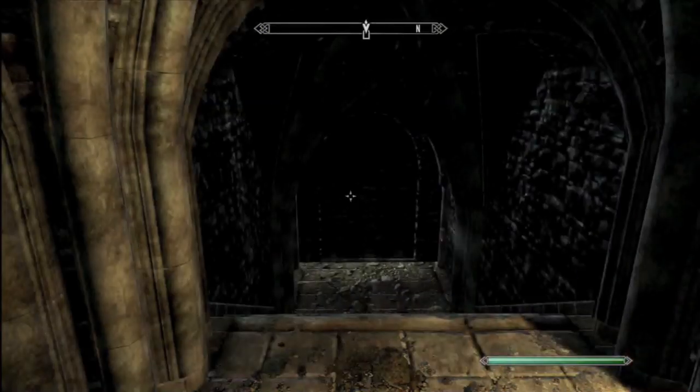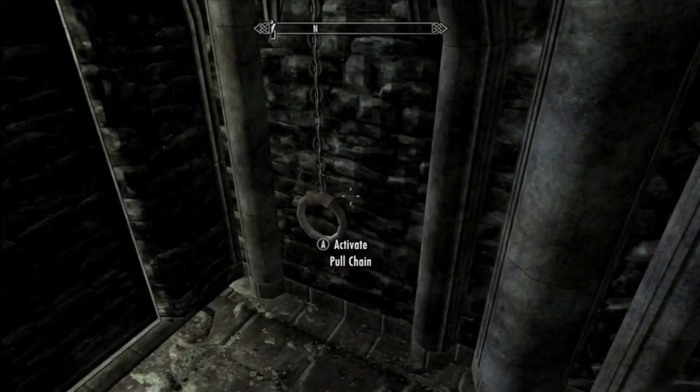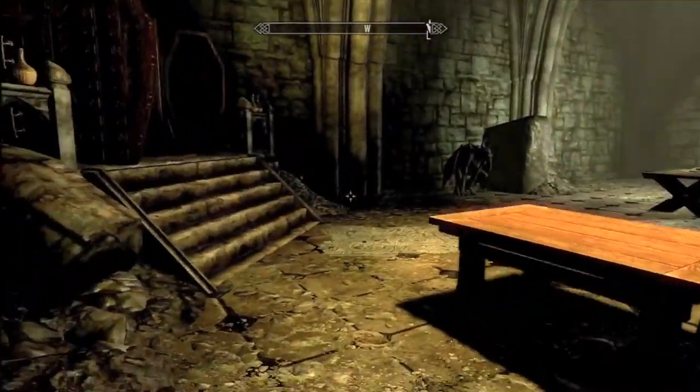If you haven't discovered the balcony, click the link on the video to refer to my other video that shows you how to get there a different way. Whenever you get to this passageway, hit this chain over here and it should lead you to the room where the armor is located.